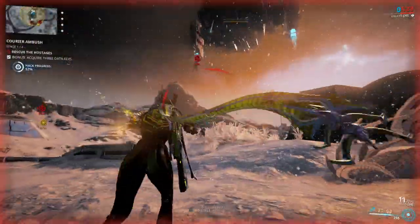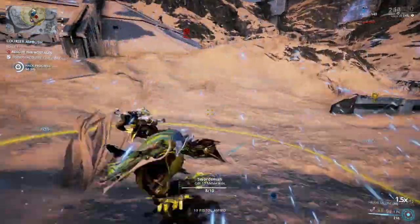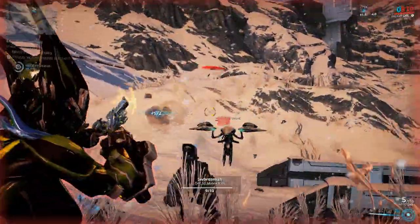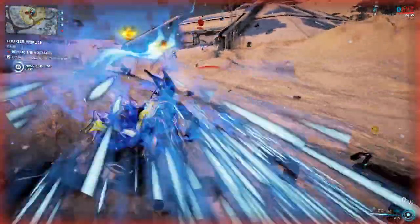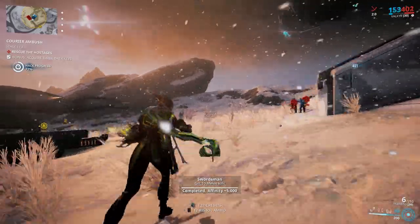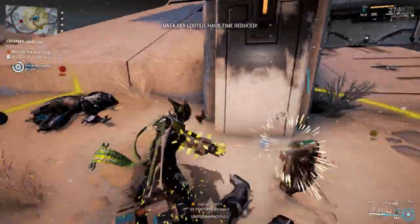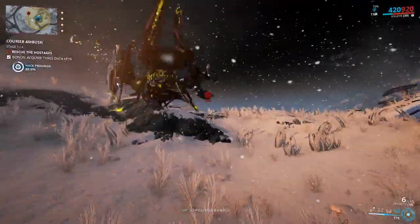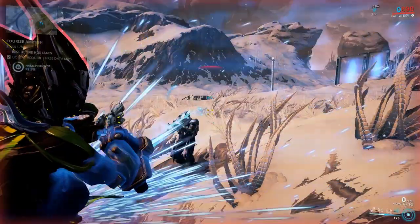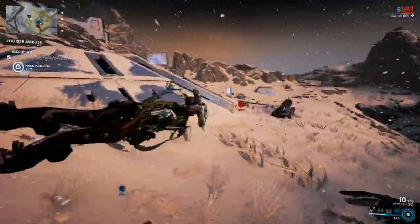Sometimes these enemies just refuse to spawn out of their dropships and stay cozy inside. I've also had it where enemies just stay up in the air for no obvious reason — another funny bug if you see it happen. This is also a mode where you really want to destroy the alert beacons because you don't want all the Venus Corpus against you at once. My stuff is all level 30 and I'm already having trouble.